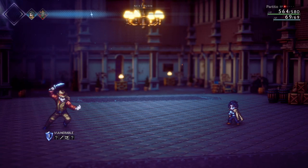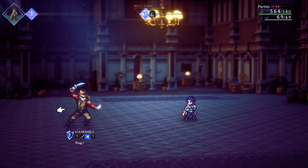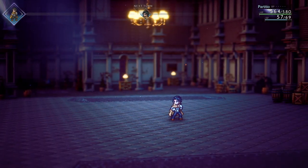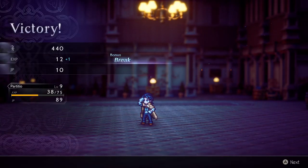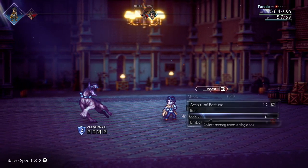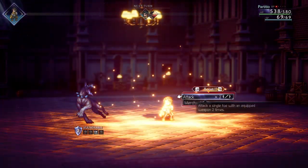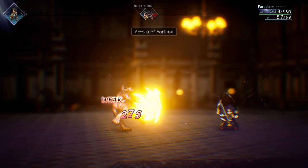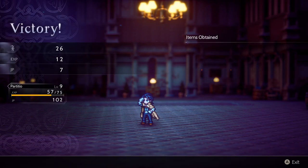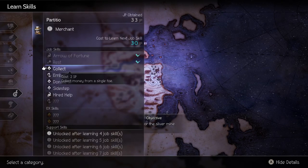So in order to get the most out of this, you actually want to use Arrow of Fortune while the enemy is at max health. You don't want to soften them up — you want to save up your BP and do the biggest Arrow of Fortune possible right off the bat. And since his whole thing is that he can recover every single round, you never have to worry about running out of SP and never have to worry about being too low on health. You can just stay out there farming as long as you want. You can get through this really fast — I've done the merchant's prologue at least three times and you can get the first skill in three battles.